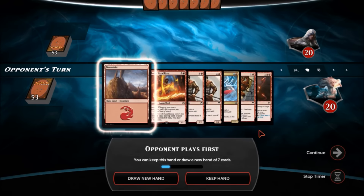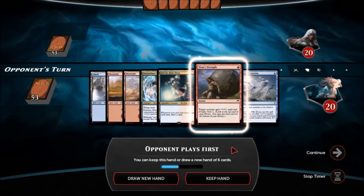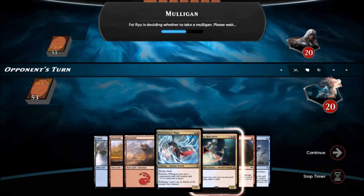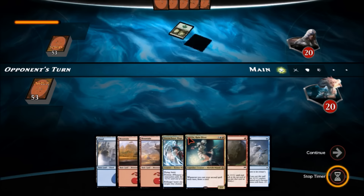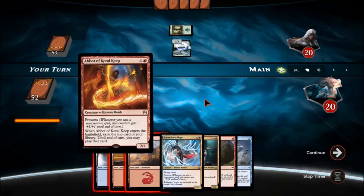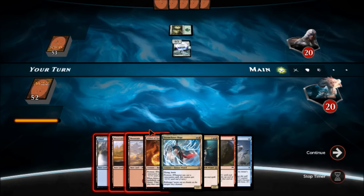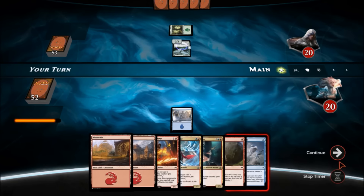Our opponent is going to be playing first, which isn't good for us. Having only one land is not good, so we'll draw a new hand. This is okay — we'll keep this hand. We can do a turn two Storm Chaser Mage, and actually a turn three Joran. Gaining the land is going to be a pain. We'll just put an island and pass the turn.